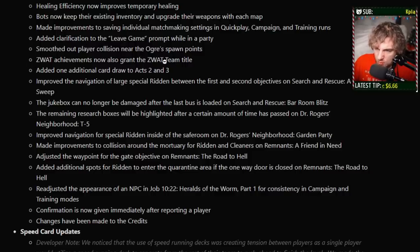ZWAT achievements are now going to grant the ZWAT team title. Added an additional card to Acts 2 and 3. Currently in Act 1 you spawn with two cards on Nightmare, three on Act 2-1, and four on Act 3-1. Now we're just going to be getting another card, which will make it so your builds can come online faster. This doesn't seem to be difficulty specific so it's probably going to apply everywhere, which is just going to make these acts tremendously easier.